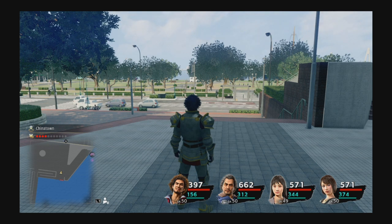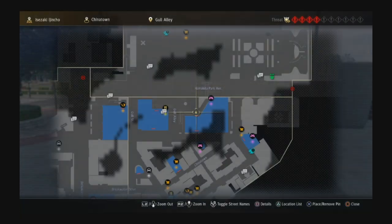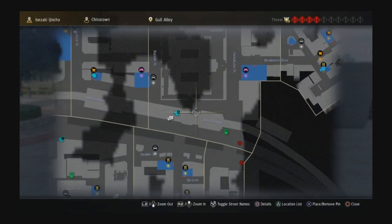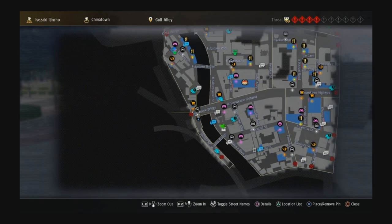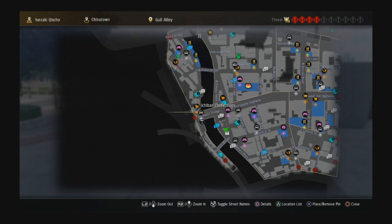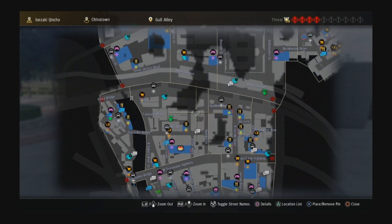I'm going to show you how to beat the business management minigame in Yakuza Like a Dragon. The first thing I should mention is the location — it's right here at Ichiban Confections. When you go through the story you unlock this minigame, and after they kick you out they force you onto the story and don't tell you where it is. I stumbled upon it later in my playthrough — that's where you go to continue the minigame.